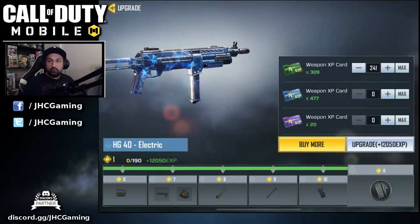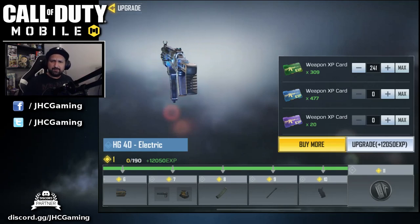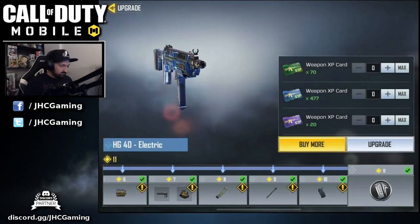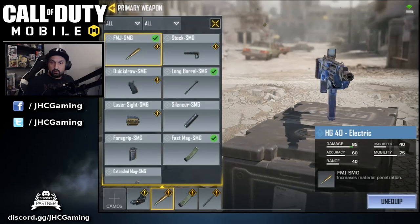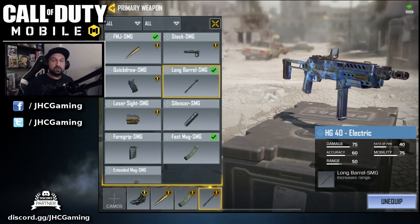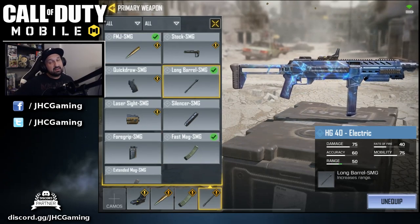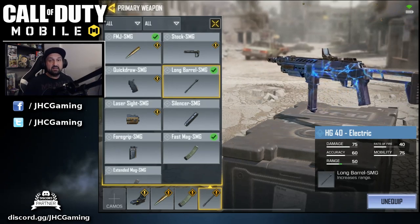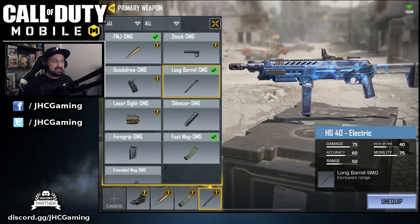I will upgrade the weapon to max before we go so we'll have all the attachments and the special perk. We need 12,000 XP — 241 cards. Done. We'll go with FMJ, Fast Mag, and the extra range with the Long Barrel. See how it goes.